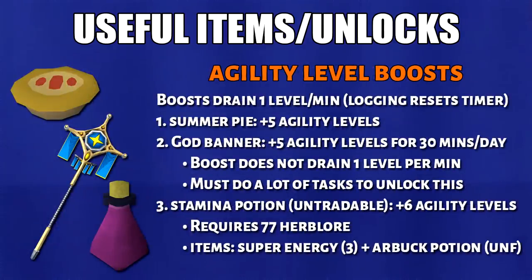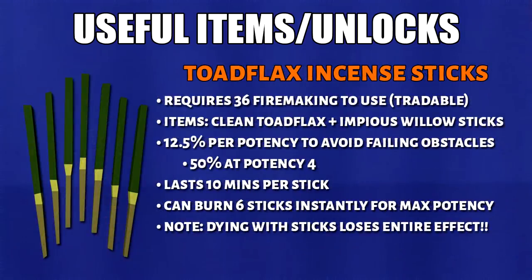We have the Stamina Potion, which is an untradeable potion released recently. It requires 77 Herblore and this will give you 6 agility levels. Here's a fun fact: it was released 5 years ago on Old School RuneScape. Toadflax Incense Sticks require 36 Firemaking in order to use. They will decrease the chance of failing agility obstacles by up to 50% less. You can burn 6 incense sticks at once in order to get potency level 4. Unfortunately, if you die with these sticks, you will lose the entire effect so you gotta be very careful using this.